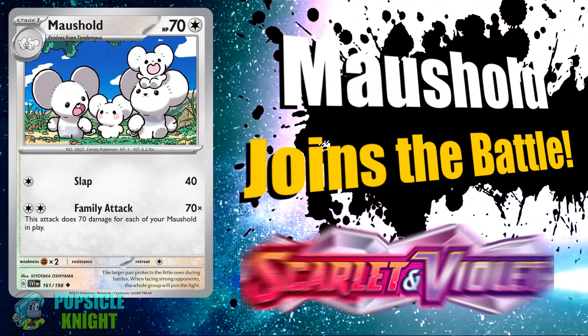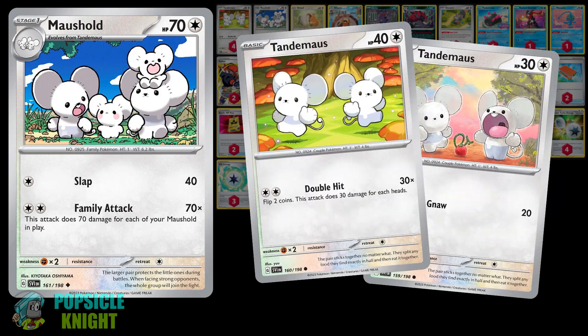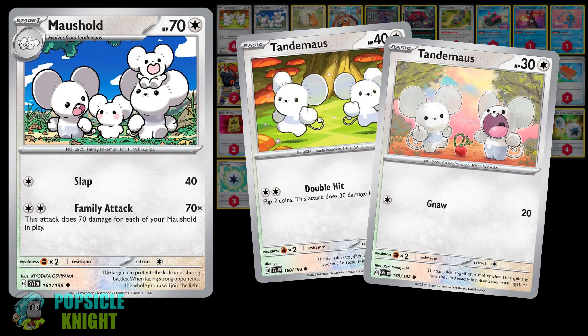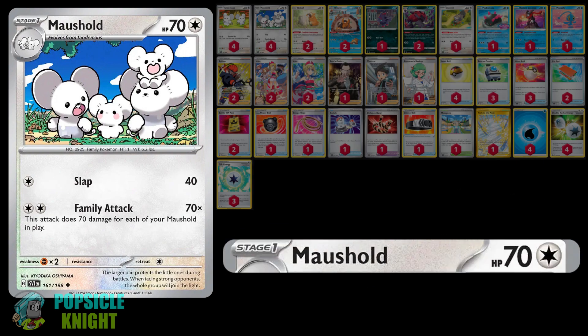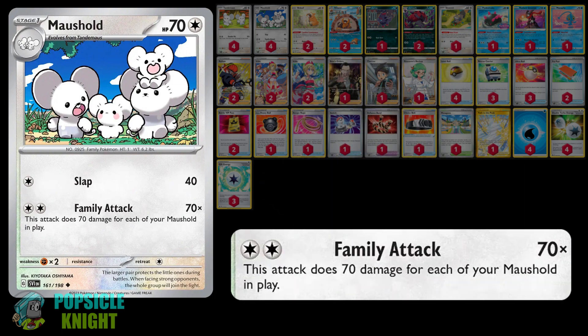In today's video, we'll be showcasing Mousehold from the Scarlet and Violet expansion set. You basically have two options for its basic stage Tandemouse, but I opted for this one with 40 HP. I like the artwork on this one better. Mousehold is a stage 1 Pokemon with 70 HP, making it possible to search it with the help of Level Ball. What makes this card awesome is its attack called Family Attack — for two colorless energy, this attack deals 70 damage for each Mousehold in play.